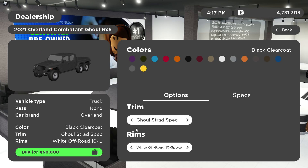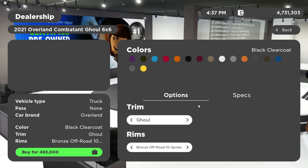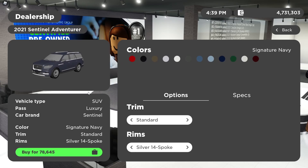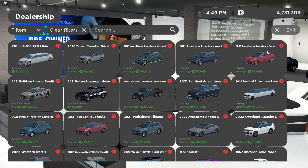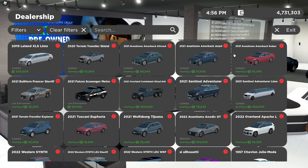We have a limited time car — all the 6x6s are available until tomorrow at 4pm CST, which is 5pm EST. There's also the Ghoul and the Shrad Spec variants. Next is the Lincoln Navigator — a lot of people have been waiting for this one. Standard, Black, Deluxe Edition, Grand, Grand Monochrome, Special Edition. Then there's the Lincoln Navigator Limo with Limousine Black and other trims. They're both expensive — I'm not buying one because I don't have enough friends for a limo.